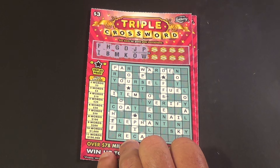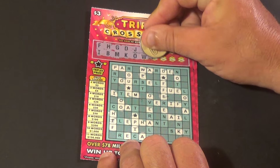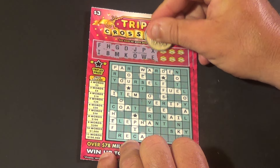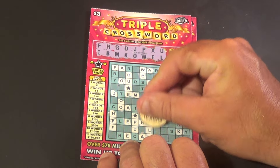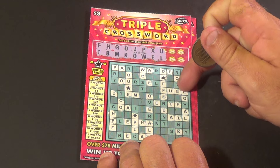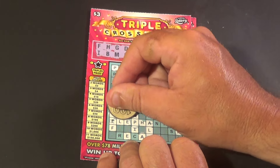On to our next ticket. On this one, again, we don't have any words, but we have eight letters left. We have X and E — there's no X. U and L — we have three, four. We have FUEL, that is our first word. And we have another L there, and there's another L.